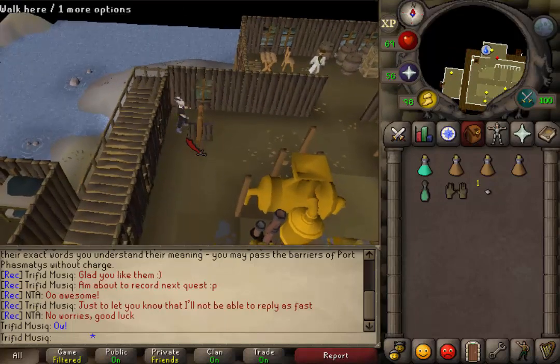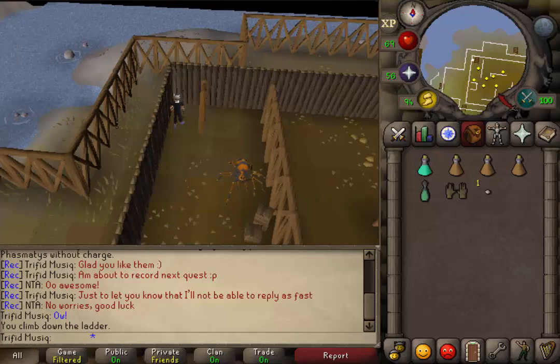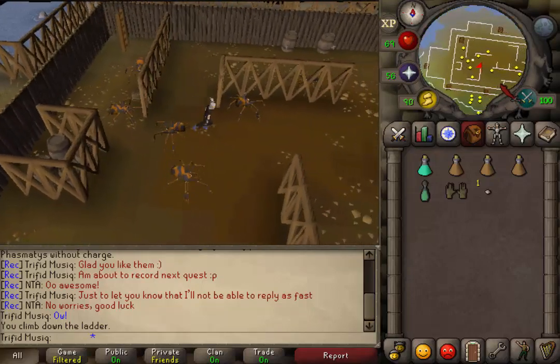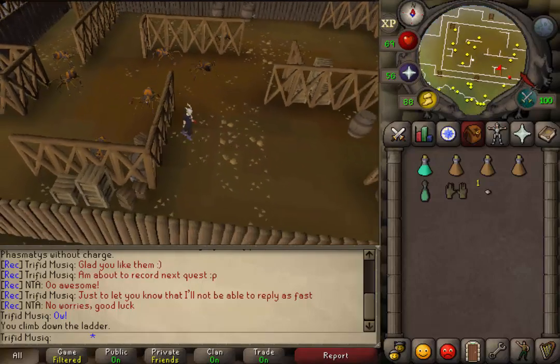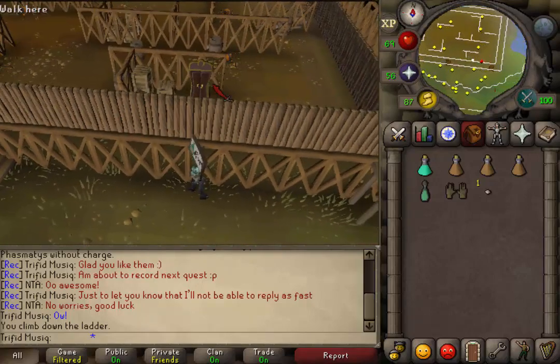Climb down the ladder. Here we will find the basement filled with Fever Spiders of combat level 49, but they are unaggressive. We will need to go to the southeastern corner of this basement. Here you'll find a red dot on your minimap, and next to it we'll find a cupboard.